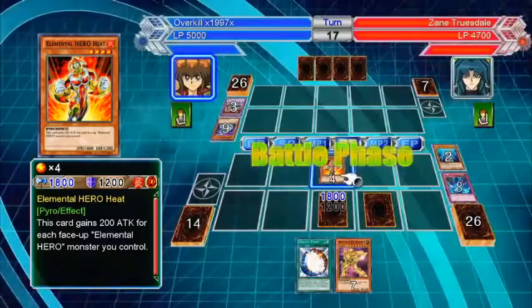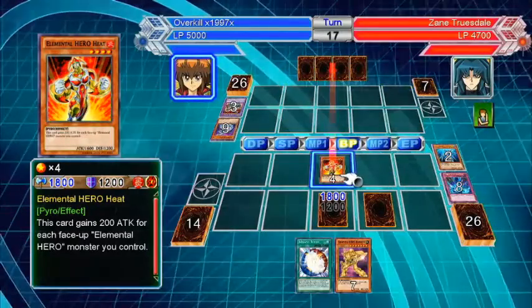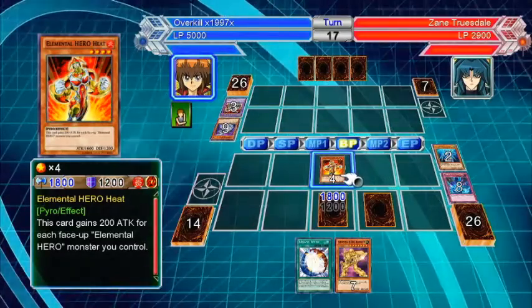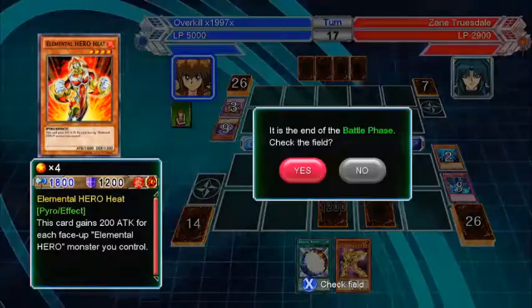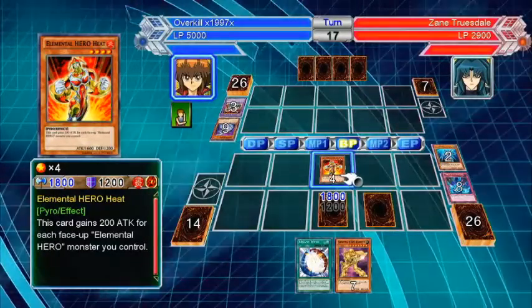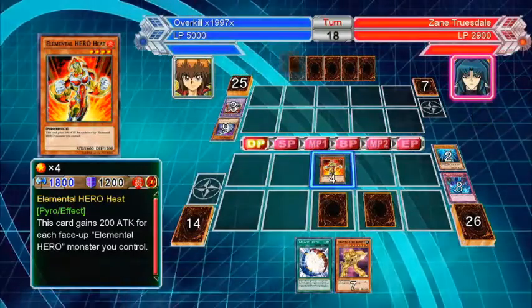Hero Heat — 1800 attack points. Hit him directly. He's at 4900 life points, we're at 5000. Let's end this turn already. The option keeps popping up.